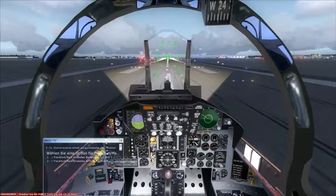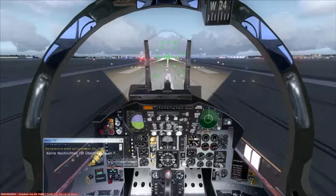Foxtrot 1-5, cleared for takeoff runway 2-5 left, straight out departure approved. Foxtrot 1-5, cleared for takeoff runway 2-5 left, 1-5.